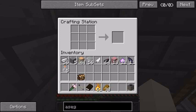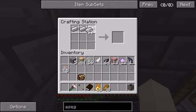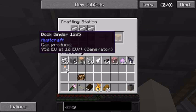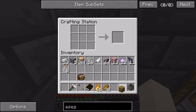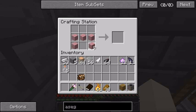Next, we need a bookbinder, which takes three iron and five wood planks. There we go — five wood planks in the table shape, and three iron ingots across the top to make the bookbinder. It has been a while since I've used this mod, so the recipes are a little off the top of my head.